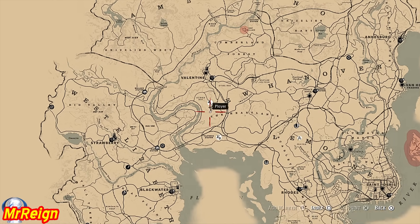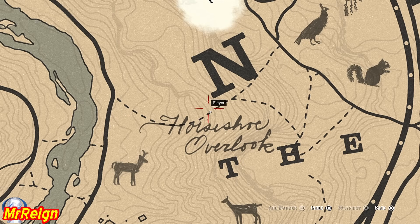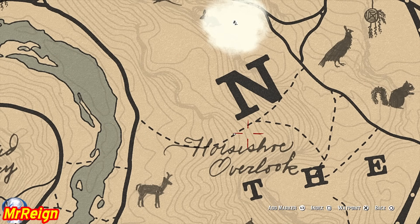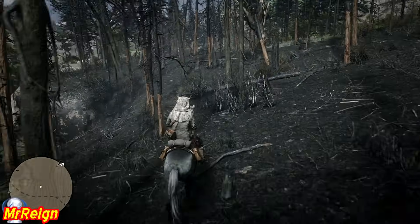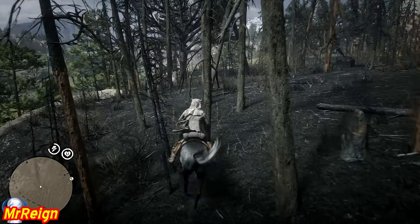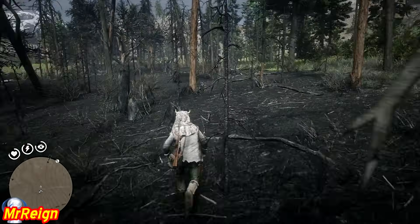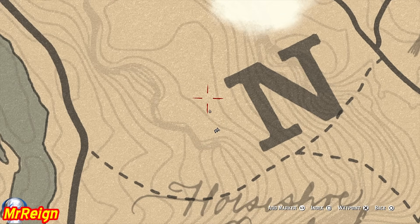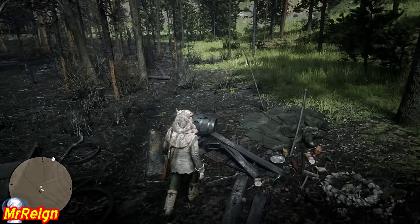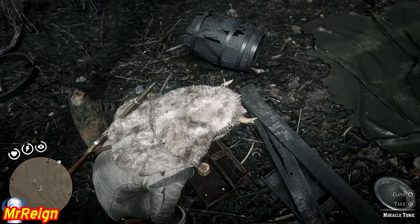Next up we're going to have the Volatile Fire Bottle. This is kind of central, just below Valentine — zoom in using the N for New Hanover. The easiest way to get there puts you somewhere in the middle of that area, which is the burnt-down forest, pretty easy to locate. Once you're done horsing around, head over and inside you're going to have another lockbox, and within it you will find the Volatile Fire Bottle.